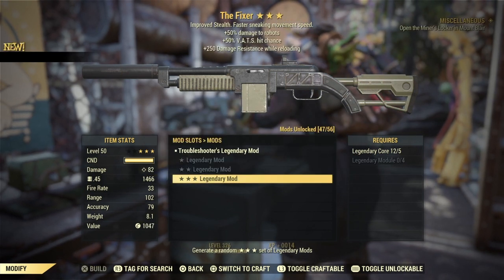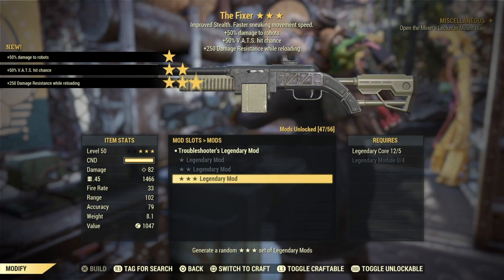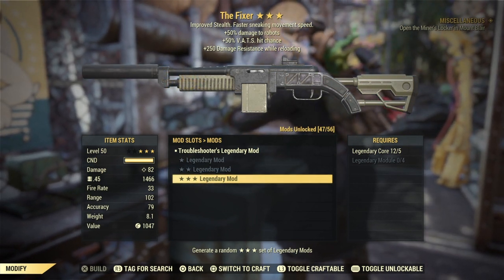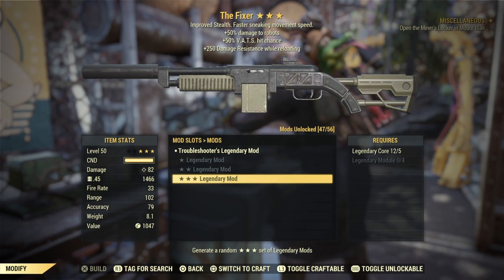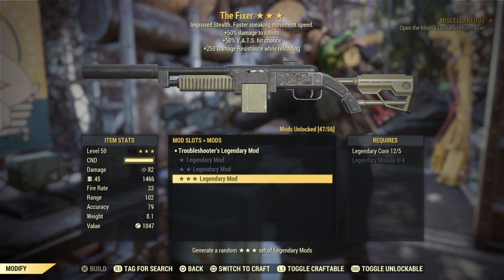This might be the final one of the night: troubleshooters with bat's hit chance and resistance while reloading. Not a god tier weapon, but might be fun to play around with. That'll do it — gotta get some more resources.